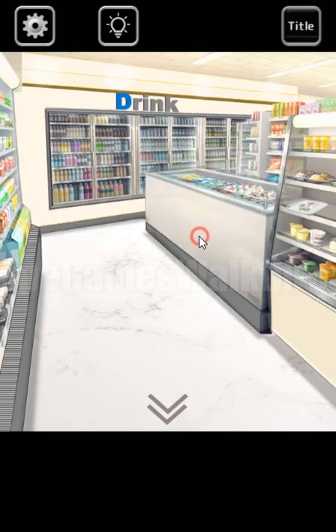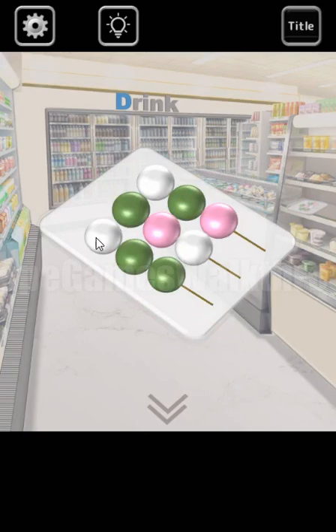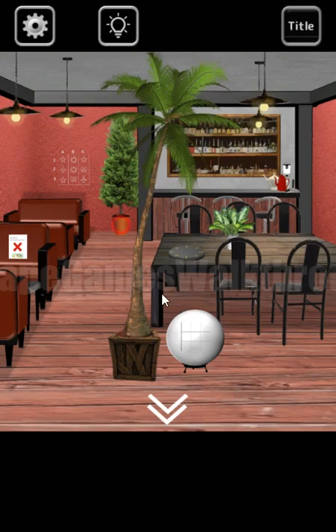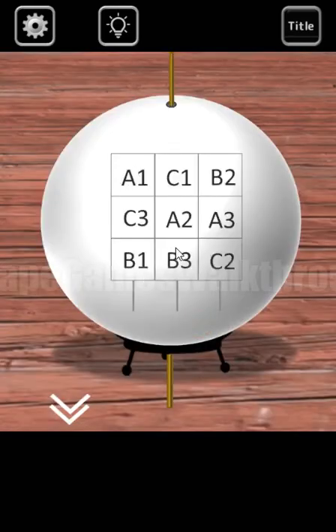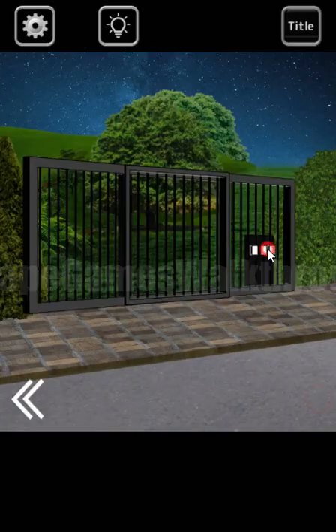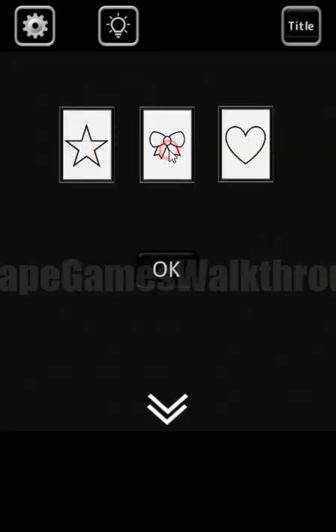In this store, we can find positions of three columns and positions of white marshmallows. So we can get them: A1, B3, and B2. A1 is for the star, B3 is for the bow, and B2 is for the sun. So we need to set the same symbols here. And we have found the daughter sitting here on the bank.